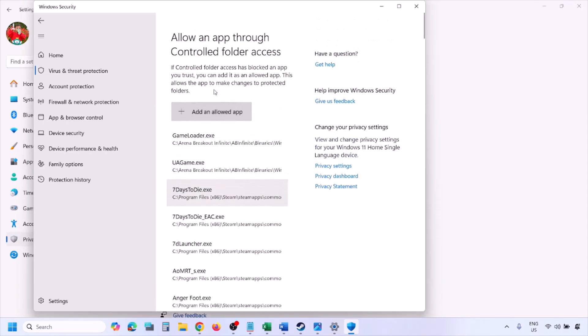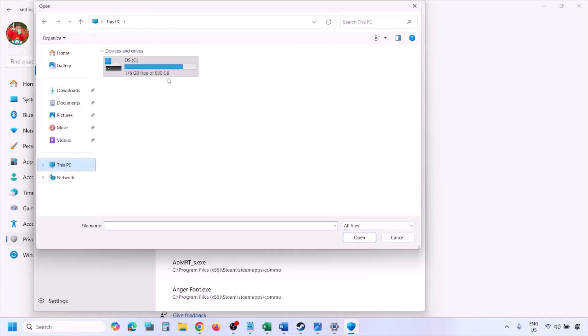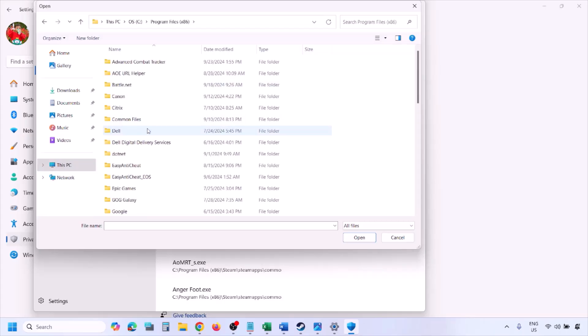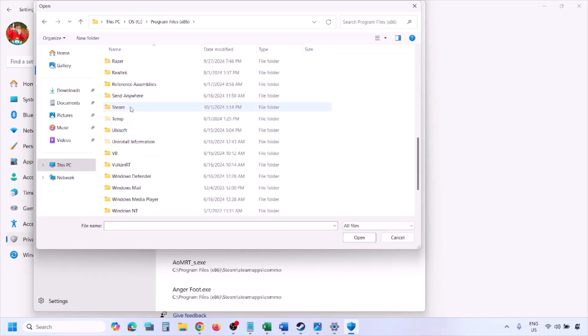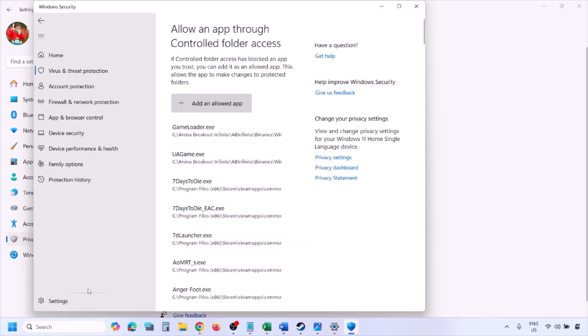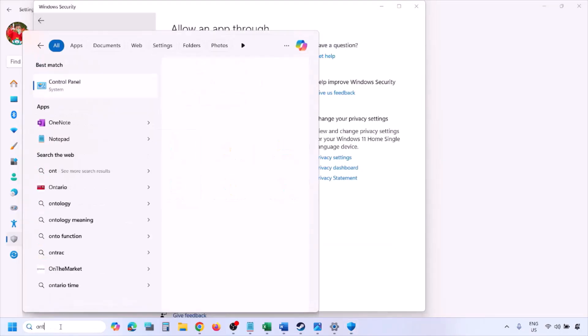Click on Add an Allowed App, then click Browse All Apps. Navigate to the game installation folder — open your drive, then Program Files (x86), open the Steam folder, open the SteamApps folder, open the Common folder, then open the game folder. Select the game EXE file and click Open. Once added, launch the game and check.